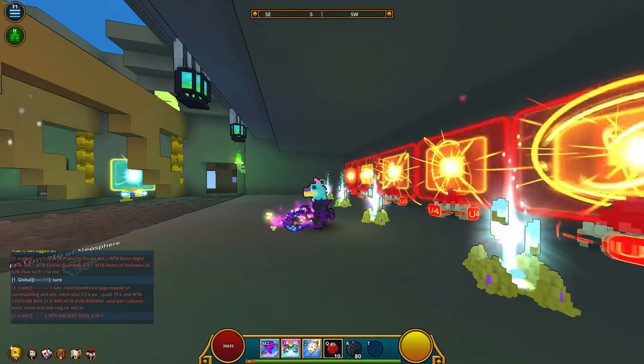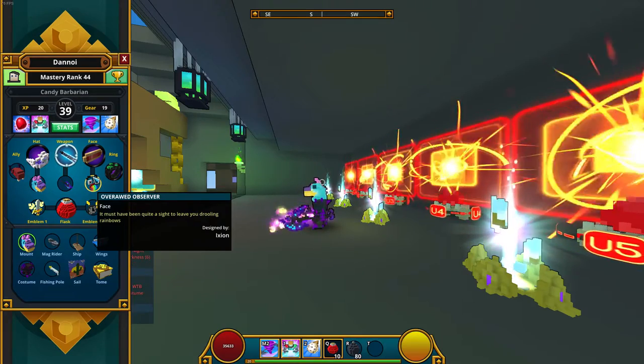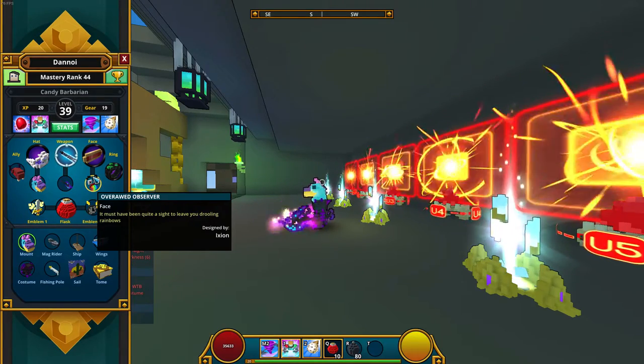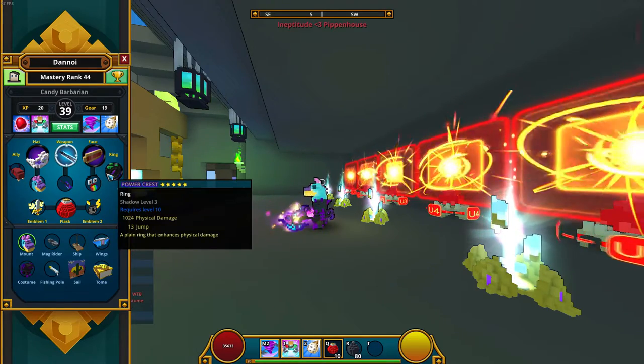Next we got the Overall Observer, which doesn't really show since the Pinhead covers the hole in our head. For the ring we got a Power Crest Shadow level 3.